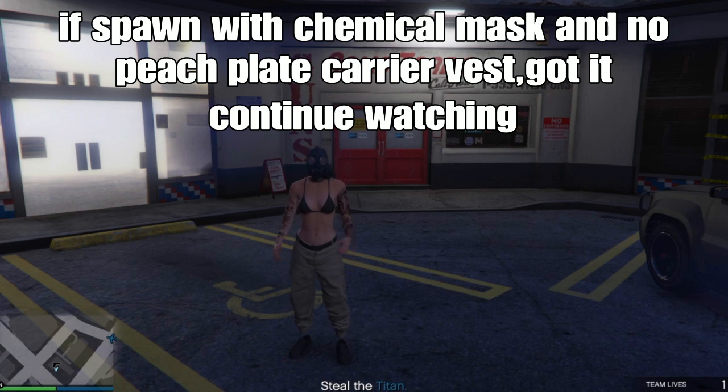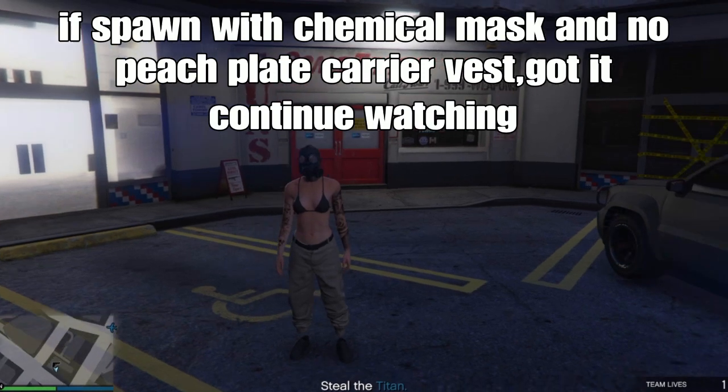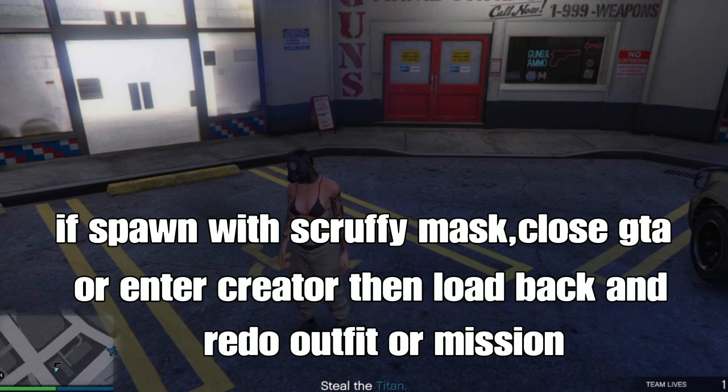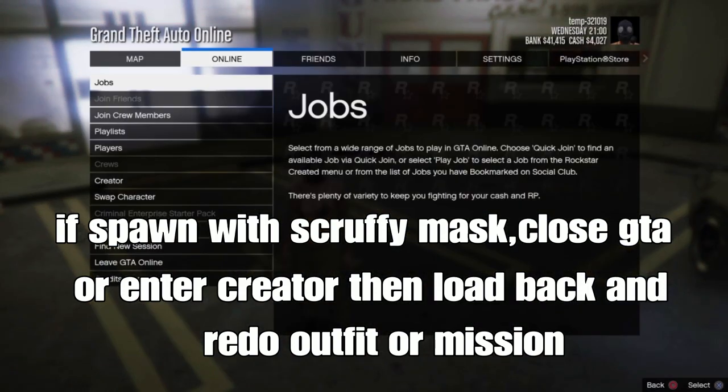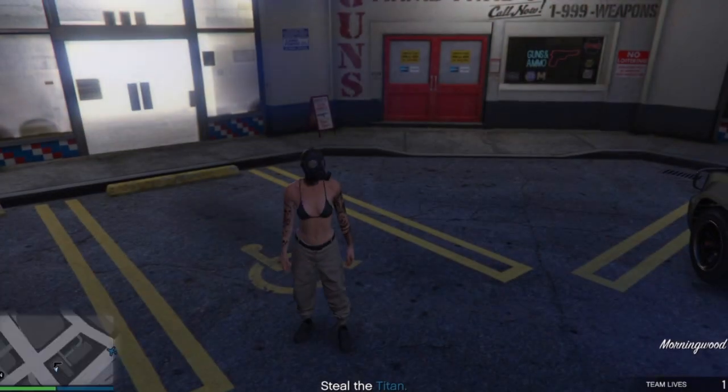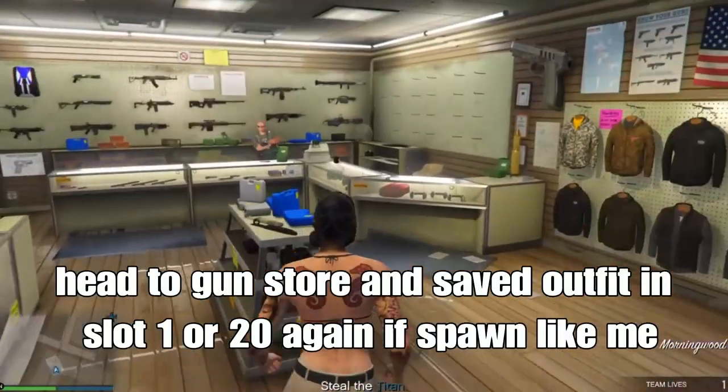Remember, if you spawn with the chemical mask and no plain carry mask like me, you got it working - continue watching the video. But if you spawn with a different mask, close the application or enter creator from your pause menu, then load back in and redo the outfit over the mission.